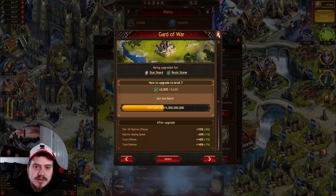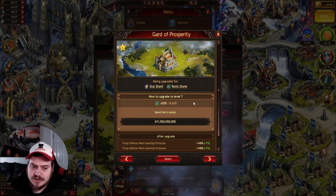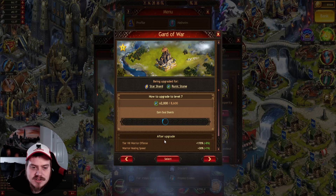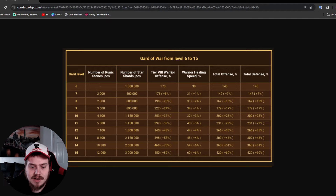I'm not saying I'll never do it - I will tell you my plan for that. But for comparison, look at Guard of Prosperity: it would cost 500 runic stones for the first level. So yes, it is a lot more expensive to do the Guard of War. Let's take a quick look at the costs of each level and the percentages you'll gain.